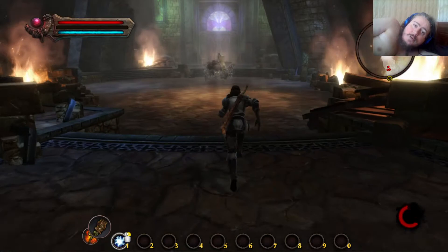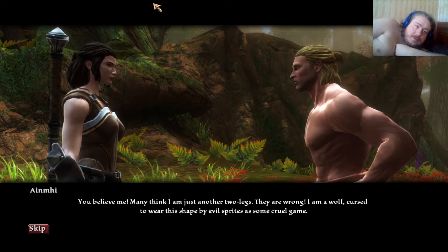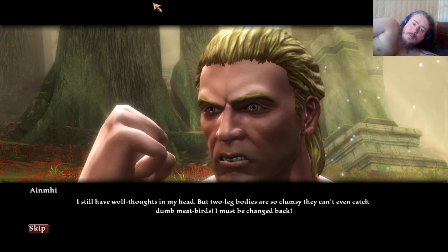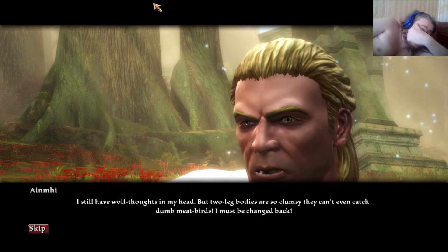And now we're going up against a big rock troll. 'Do you believe me? I am just another two legs — they are wrong! I am a wolf! Cursed to wear this shape by evil sprites.' But Diane's thinking — if only this man could meet Michael Van Wilke. For those of you out there who have watched Gladiators, you'll know what I mean, folks!